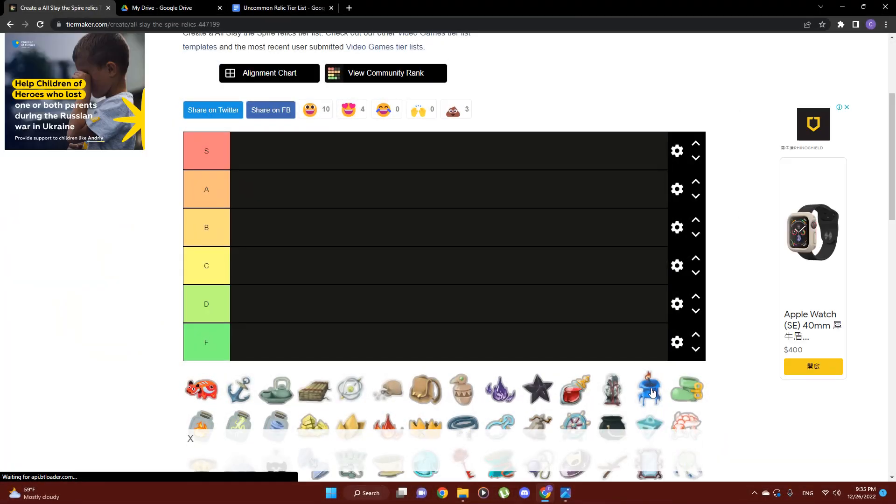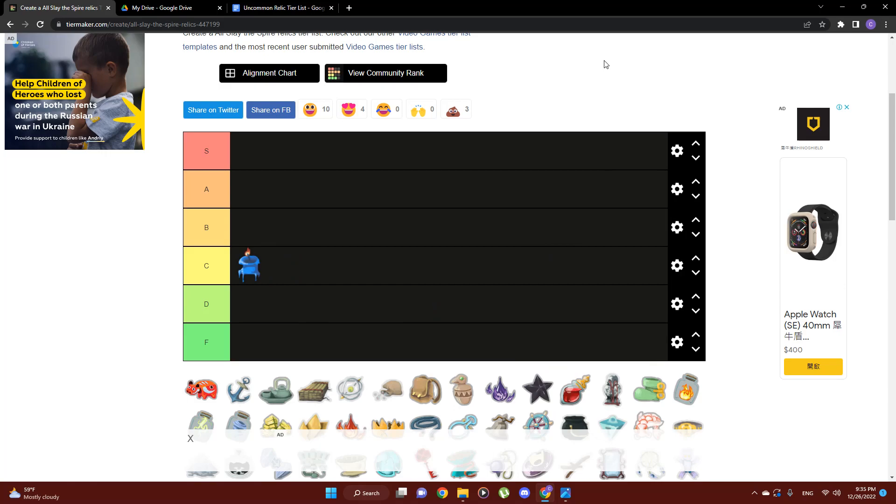First up we have the Blue Candle, which lets you exhaust curses for the cost of one HP — I'm going to throw that right into C tier. Generally speaking, you really don't want to have curses in your deck, which means if you get this you're not going to have curses most likely, so it's not going to offer a lot of great value. It really doesn't even encourage you to take curses very much. Maybe if you're playing Ironclad with a lot of exhaust synergies it might work really well, but I can't see anyone really choosing to take a lot more curses just because they have Blue Candle — extremely limited usability.